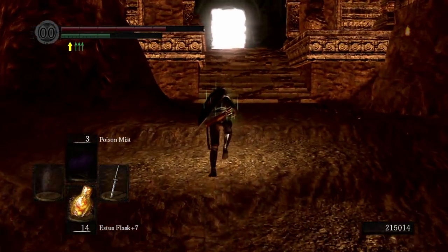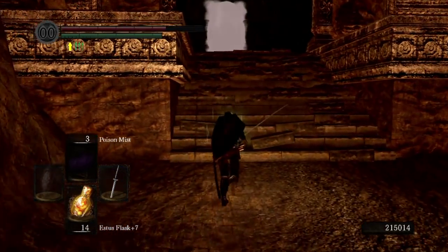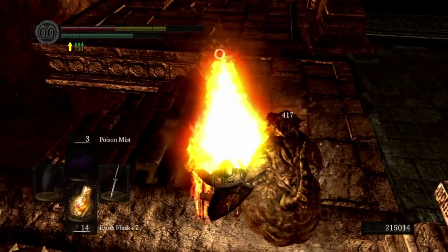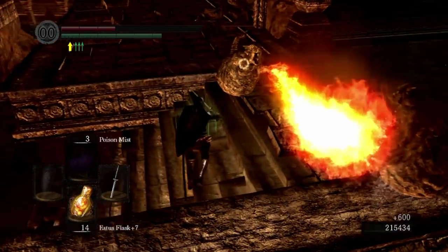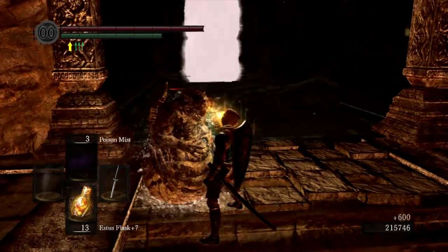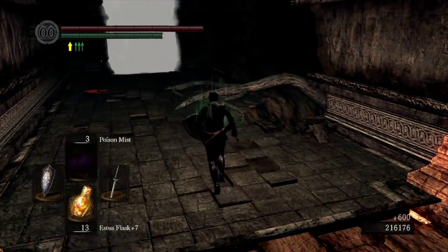If you're a Dark Wraith and you're on new game plus 3 and you don't feel like doing 4 Kings early, it can be a little annoying to have to go farm 30 Humanity, give it to Quelaag's sister, level up the Covenant, just to activate the shortcut and save Solaire for Gwyn.